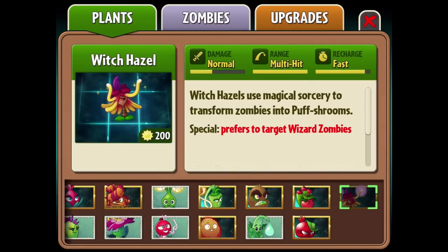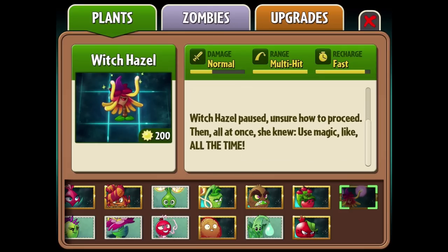What is up guys, Zach Scott here playing Plants vs. Zombies 2. This is the brand new premium plant, the Witch Hazel. It costs $200 in-game. Witch Hazels use magical sorcery to transform zombies into puff shrooms. Special: prefers to target wizard zombies. Witch Hazel paused, unsure how to proceed, then all at once she knew — use magic like all the time.